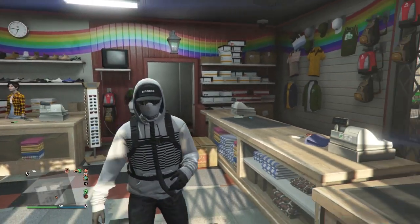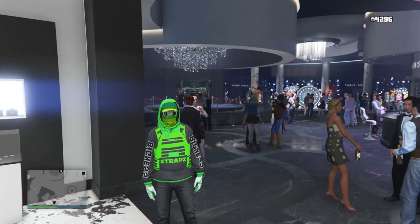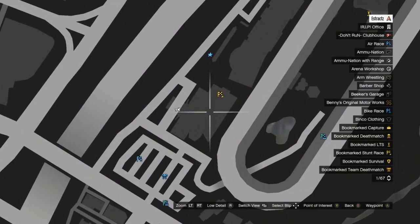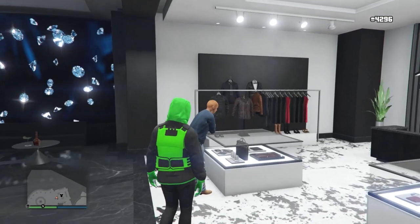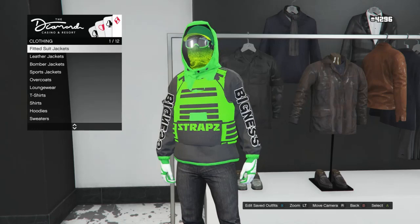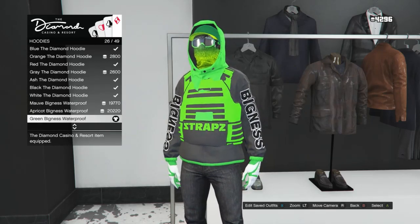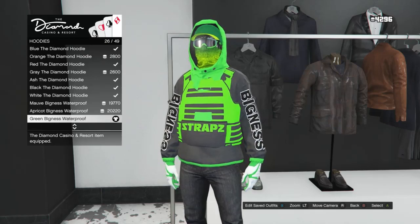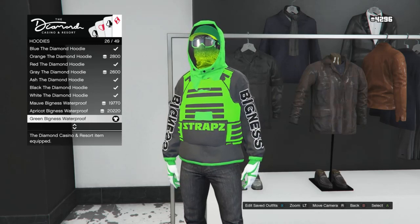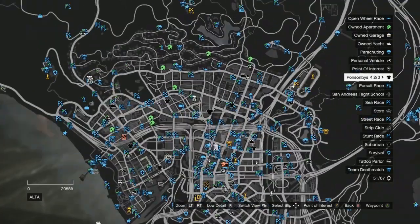Now that we saved that outfit, we can work on the final outfit. For the final outfit, head to the Diamond Casino. When you are at the Diamond Casino, walk over to the clothing section and go to tops. Scroll down to hoodies on slot 9, click on hoodies, and look for the green bigness waterproof on slot 26. After equipping that hoodie, back out of tops, and for the rest of this outfit, head to a clothing store.